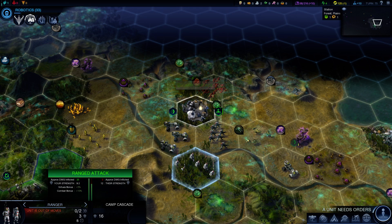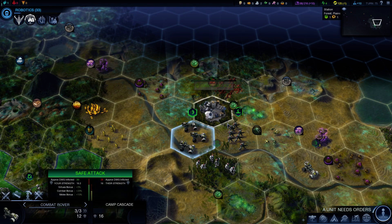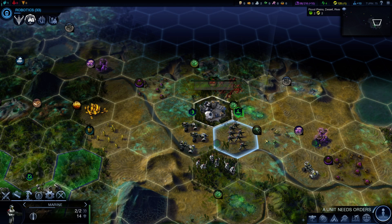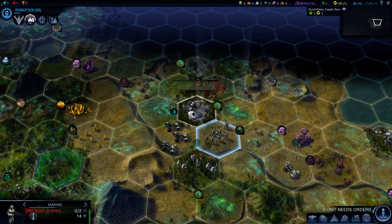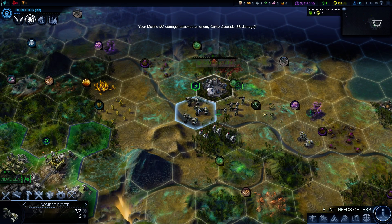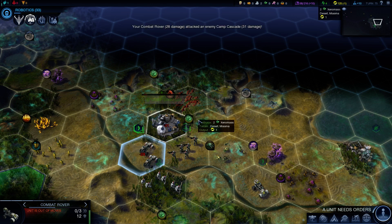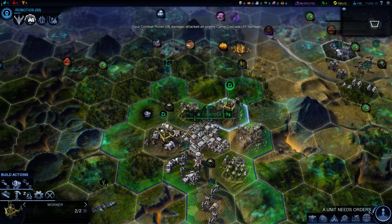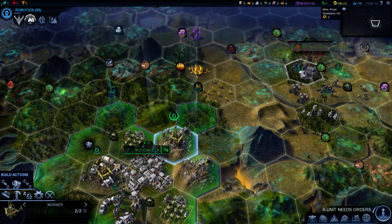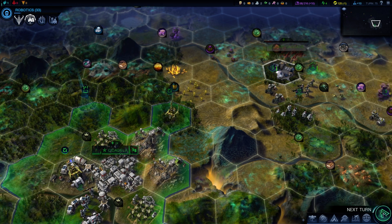We've determined that we're gonna be hostile. 25 damage — oh yeah, that's easy. Safe attack: approximate damage is 25 to us, 29 to us. So we'll attack with a marine first. We'll suffer some damage but I don't think we're gonna lose any units. Have we built the road? Yes, the road's complete. Next turn.